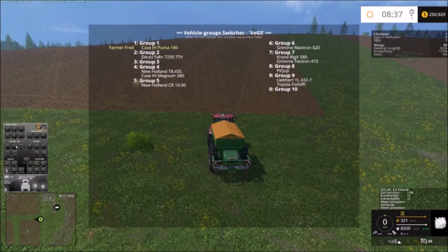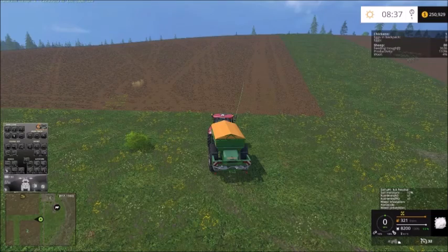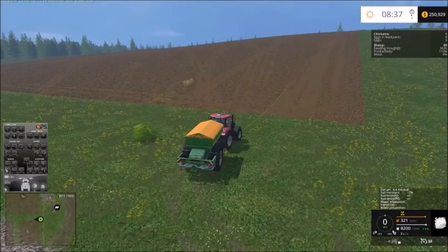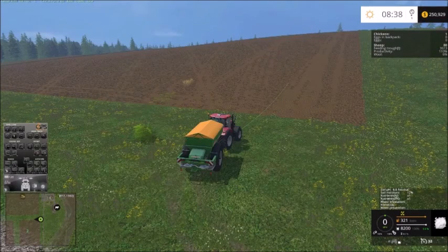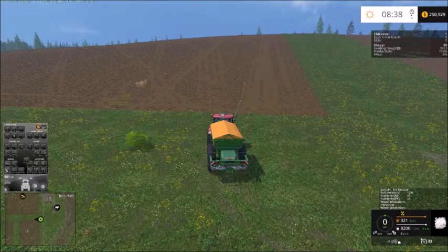Usually what I'll do is zoom out far enough, swing my view over, and line this up so that I'm right on the edge of the field. I'll take this red line right over as I'm looking down the field edge, as close as reasonably possible. I use this GPS mod — it's wonderful for spraying. It prevents a lot of over-spray.